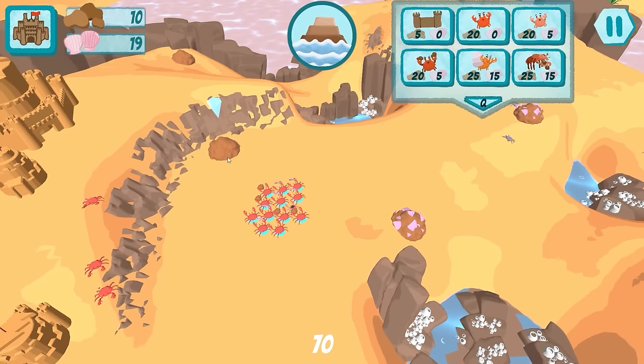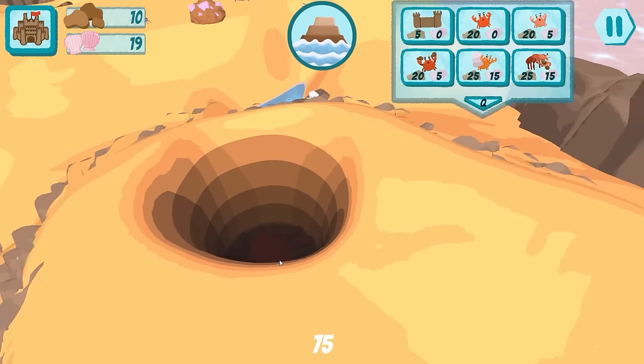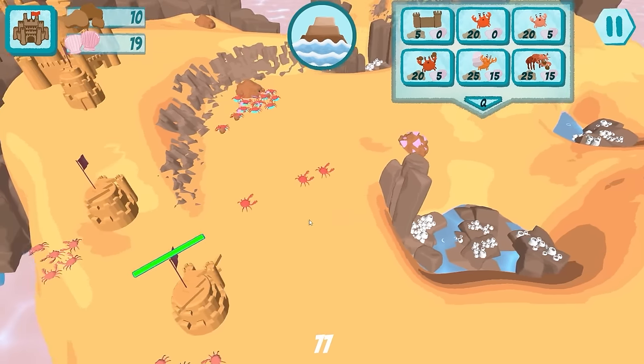I can't remember what resources they were going for, so they can just do that. Also, there's a giant crab down in here we're going to get eventually, but we need more resources in order to get that.